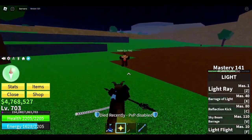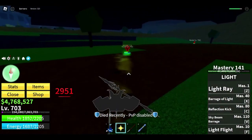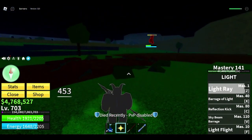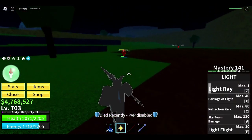So this is the first attack. We have an M1 because we have a sword. Then the Z, which is the first ability — lightweight. It's pretty good for long range and it does like an explosion attack. I would say it's pretty good for damage.